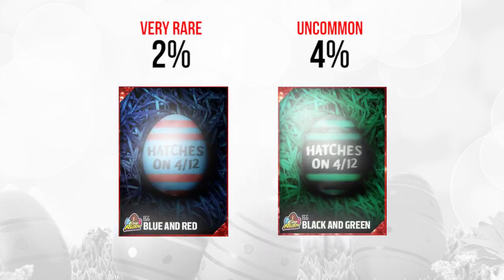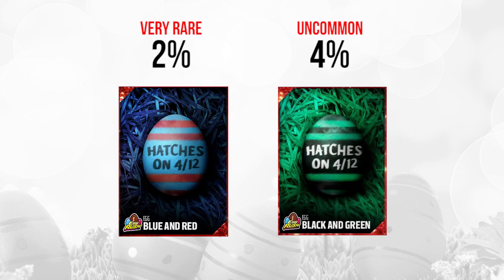Then we've got the elite ones, which are obviously the most rare of the bunch. The one on the left — the blue and red on 4-12 — is a very rare Easter egg. If you've got that one, it's probably going to contain something decent. The one on the right, the black and green on 4-12, is uncommon but not among the most uncommon. There are going to be some golds that are rarer than this one, but overall you want the elites more than the golds based on what we've seen in the past.